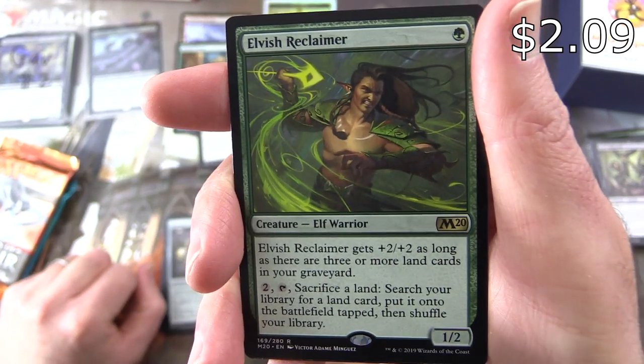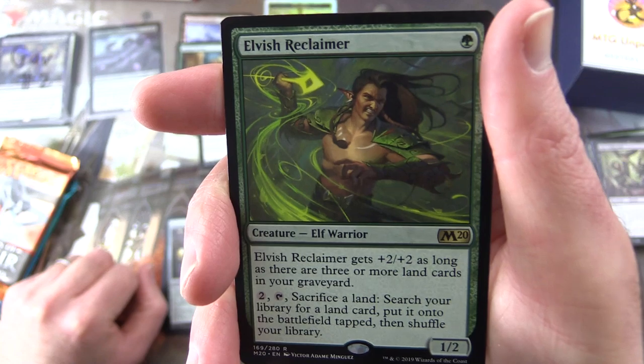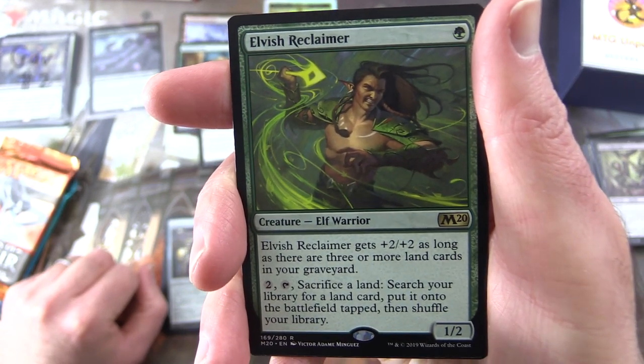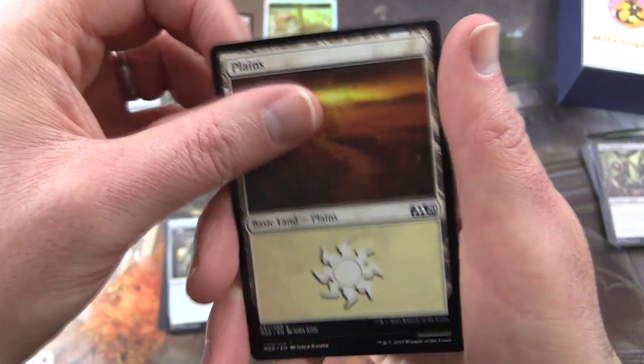Creature Elf, 1/2 for a single green. It gets +2/+2 as long as there are three or more land cards in your graveyard. For two, tap, sacrifice a land — search your library for a land card, put it onto the battlefield tapped, then shuffle your library. So another solid pool, with a Planes and Soldier token.